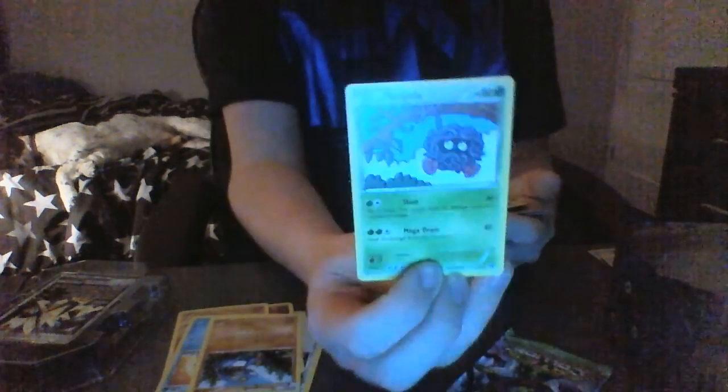Tangela, I've had this one for a while. It has Slam - flip two coins, the attack does 30 damage times the number of heads. Mega Drain heals 20 damage from this Pokemon and does 40 damage. 80 HP. Annoying Pokemon when you're playing Sun and Moon. Then Disorderly Flip - flip four coins, does 10 damage times the number of heads. Health is 50. Next card is Mankey shiny - does 60 damage, exactly the same as the previous one but with a nice shine.